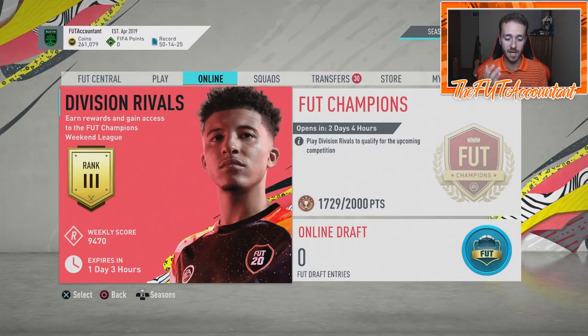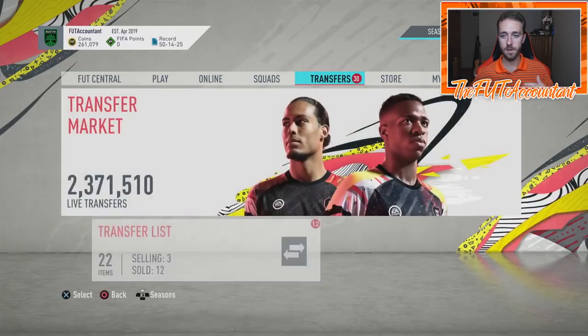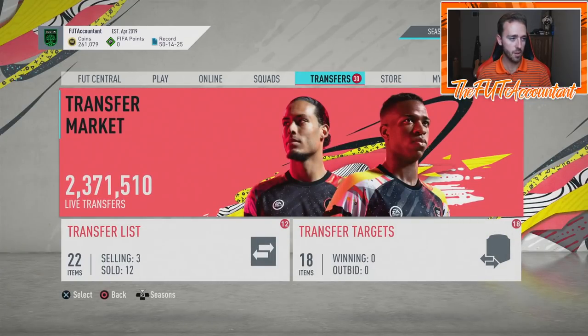The Team of the Week comes out today. There's a possibility of making some investments based on what we could be getting for this Team of the Week. It should be a pretty good one — whenever we have international Team of the Weeks from games like the Euro qualifiers or international friendlies, we usually get solid ones. We don't get dynamic images, which is a bit of a letdown, but we'll have a lot of good red cards and good links to those cards. These Thursday flips are all about meta cards and Team of the Week link investments.